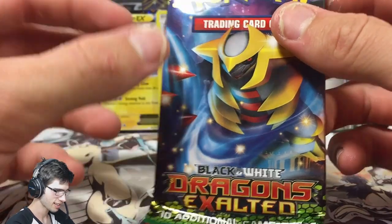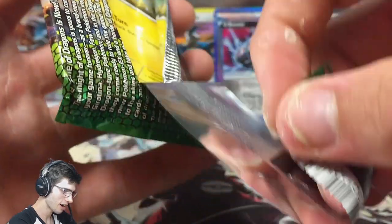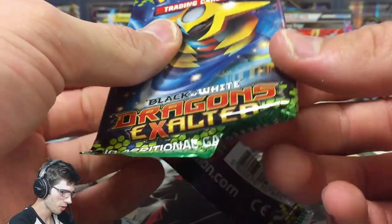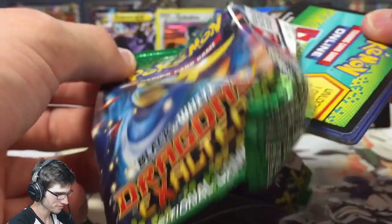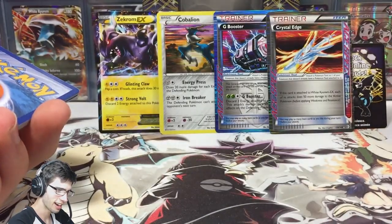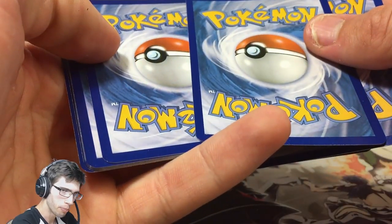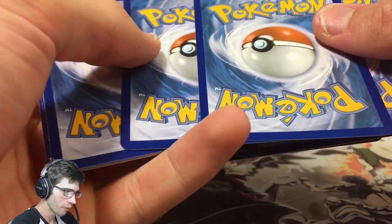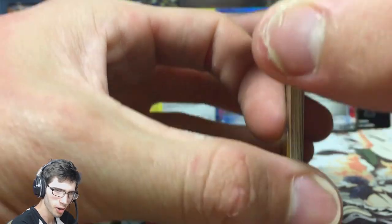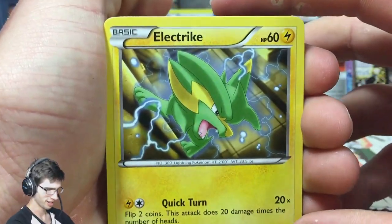We've got Dragons Exalted to end the opening. There is one card in this set that I would do anything to pull — it's a Hoe EX full art. I absolutely adore it, I've looked at it online and said I'm going to buy it but just haven't. I gotta pull it somehow. No way — we are getting some textured goodness today. Oh my god, if it's a holo full art I may cry.